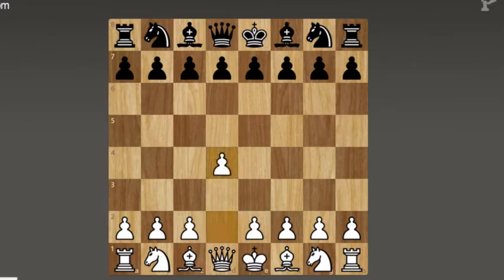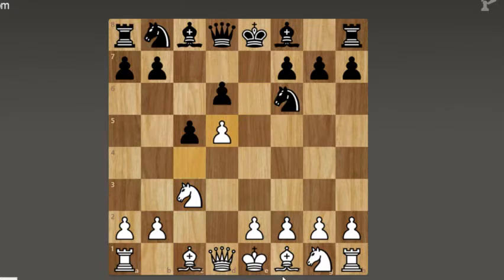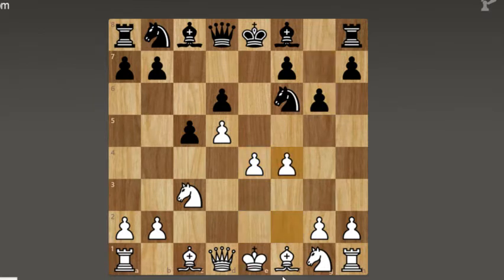White starts with d4 and c5. Black plays the Old Benoni defense and the most common reply is d5, which is played today. Knight f6, just trying to transpose into the Benoni and targeting this pawn. C4, e6, just going for the main lines — this is all main lines. Knight c3, takes on d4, takes on d4, and now d6. This is just the Benoni and these are still main lines. And now e4, g6, and now f4 — the pawnstone variation.